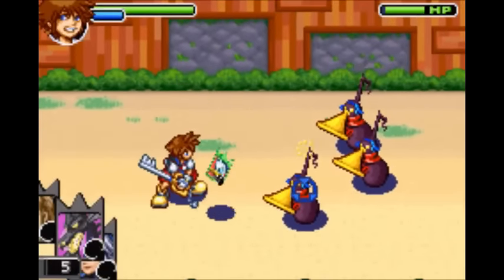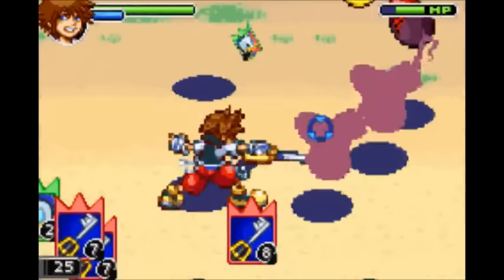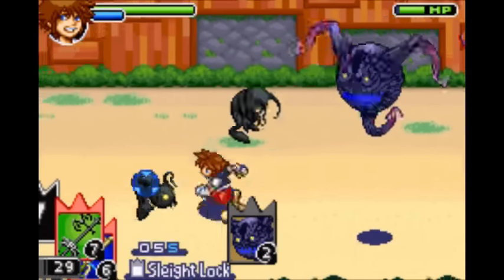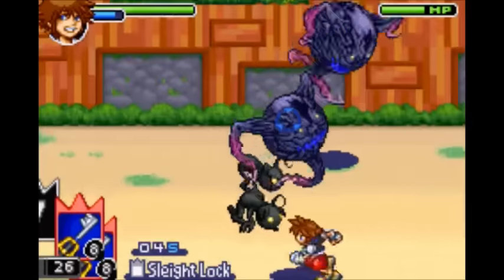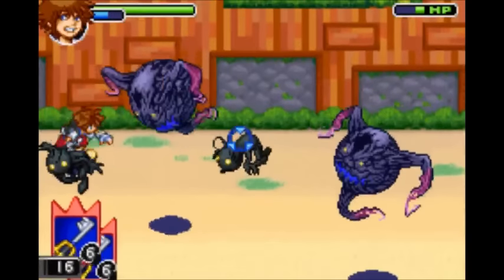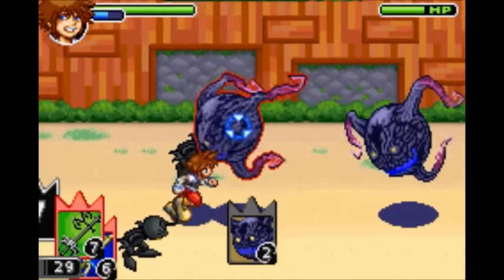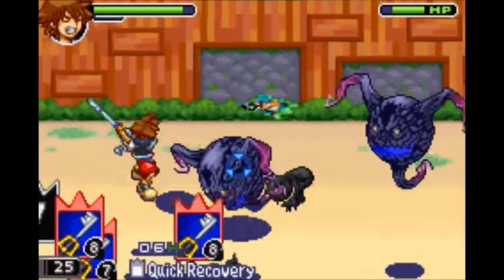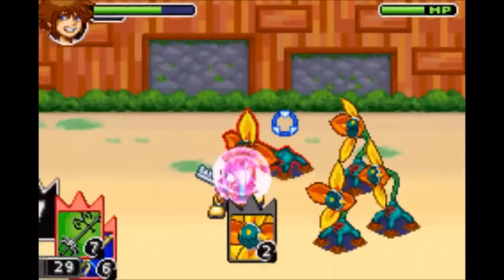Next is the Dragon Maleficent card, which gives you Overdrive. It decreases your reload speed, however in return it increases the damage you deal. Next is the Riku card, which gives you Sleight Lock. Normally when you use a Sleight, the first card goes away forever — but when you have Sleight Lock out, it remains, so you can do the Sleight again if you want. Next is the Axel card, which gives you Quick Recovery — it makes it so even when you're staggering from damage, you can attack very quickly.